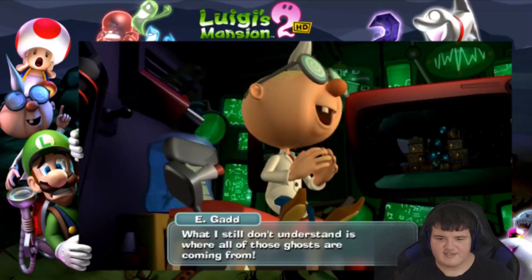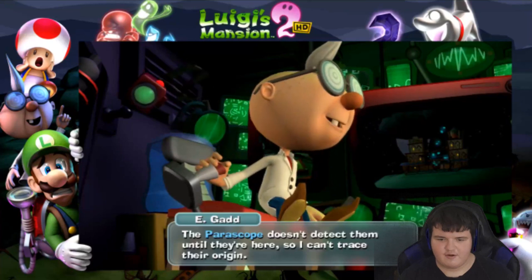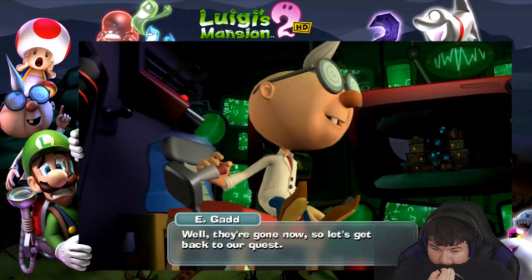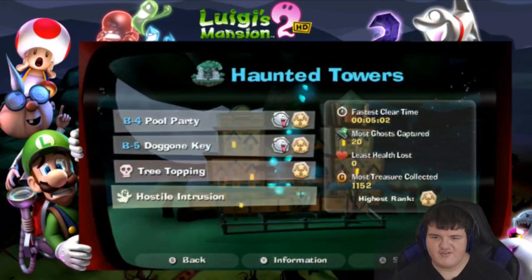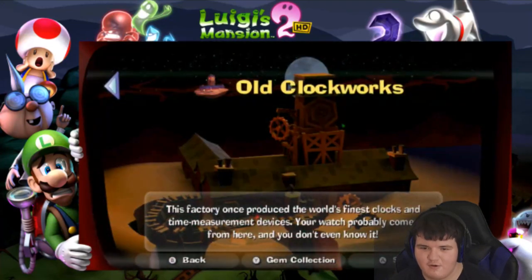What I still don't understand is where are all these ghosts coming from? Well, the periscope doesn't detect them until they're here, so I can't trace their origin. Well, they're gone for now, so let's get back to our quest — the Dark Moon Quest to be exact. With everything done in the Haunted Towers, it's finally time we head on to the old clockworks.